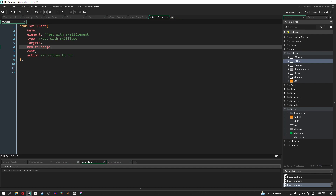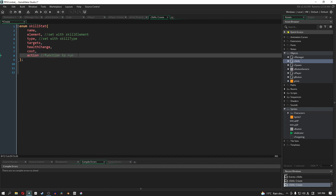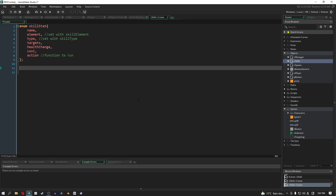Then we have health change — every skill has to do something. Most skills will do damage, but you might have a healing skill too. Health change is going to be numbers; if you want healing, type it in as a negative. The next one is cost — how much SP this skill will cost. It's going to run a script that either targets a single unit or attacks multiple. That's what this first enum is all about.